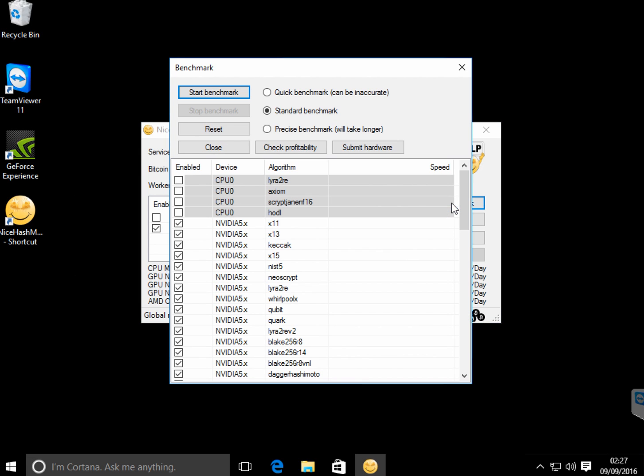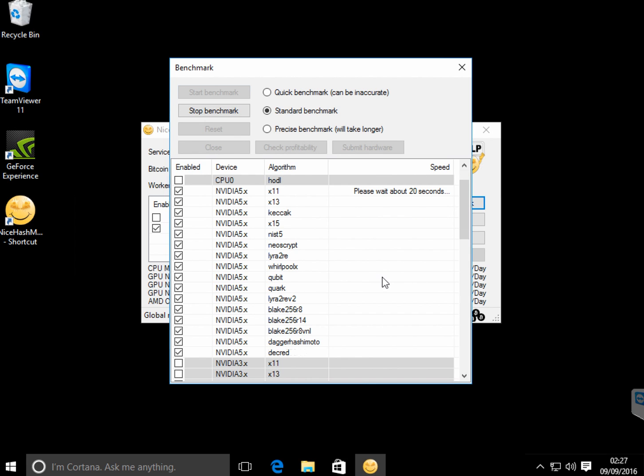We are running benchmark, start benchmark. It will take a bit of time. So it will run with Decred, Dagger Hashimoto — that's Ethereum — Lake, Lira. I think it will be mining Lira, which is LBRY coins, and Quark.